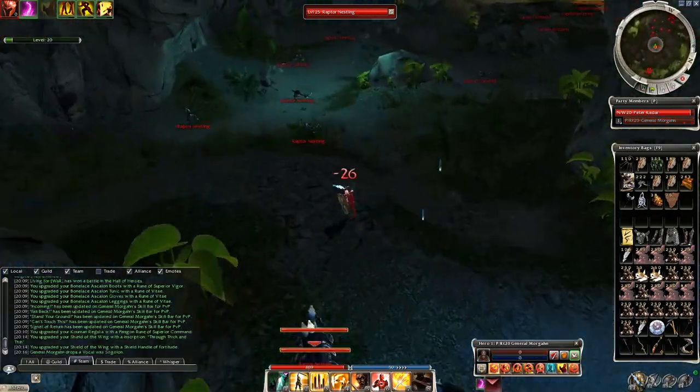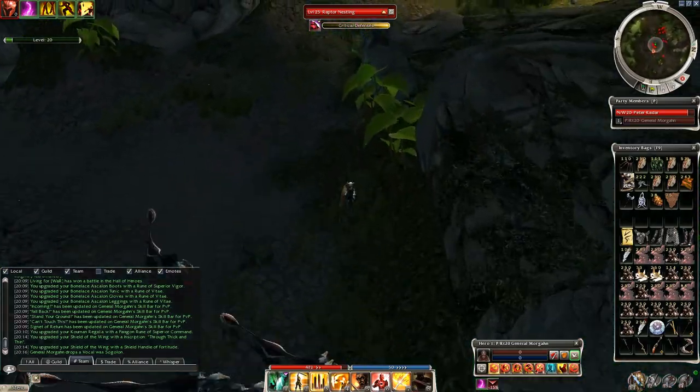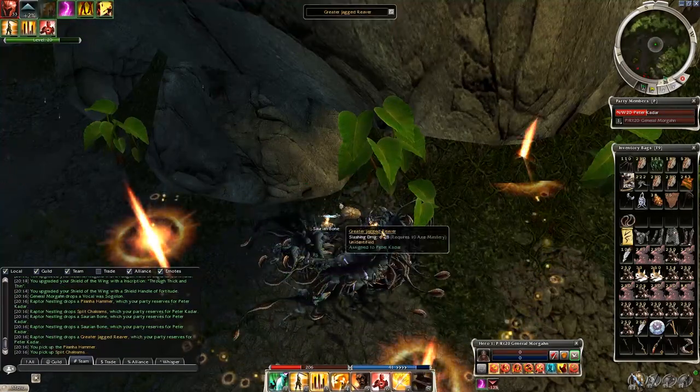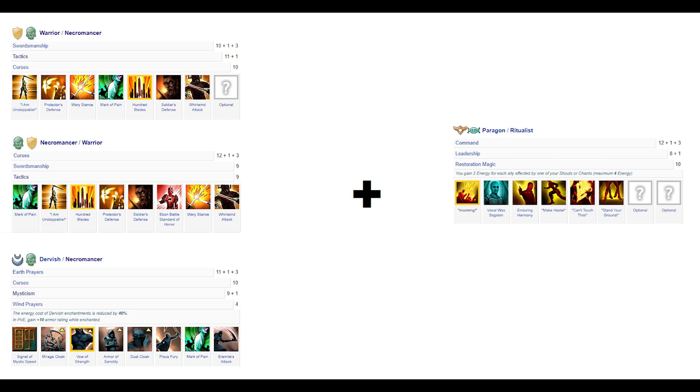The method is relatively simple: you aggro a lot of raptor nestlings, bring some blocking skills to stay alive, ball at the boss, spike with either Vow of Strength or 100 Blades, and with the help of Mark of Pain they all die. This works well for Dervish, Necro, and Warrior using a Paragon hero. Warriors can solo without a hero using Mindbender, for instance. The hero will not reach drops if you send him away and just makes the runs safer and faster.